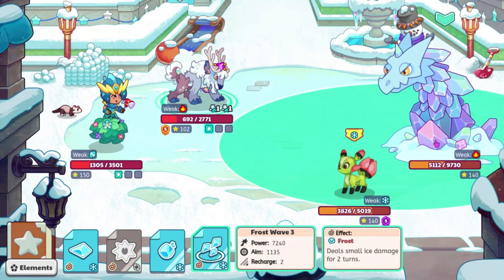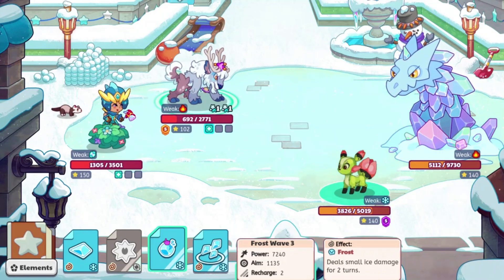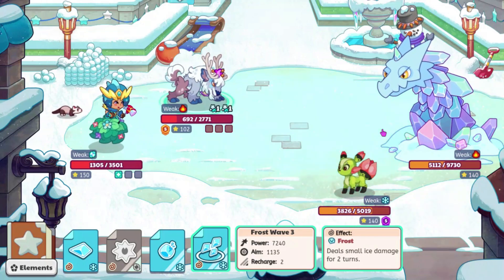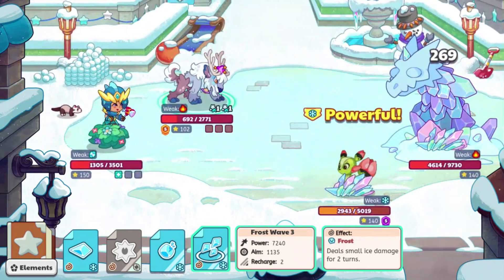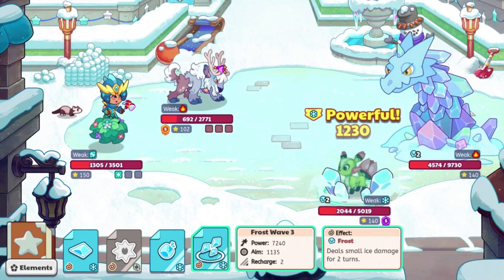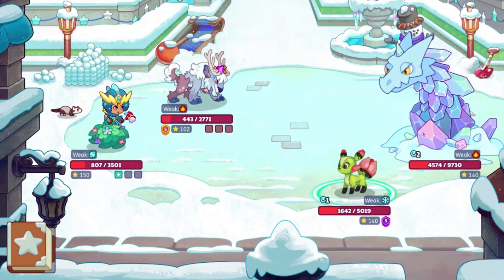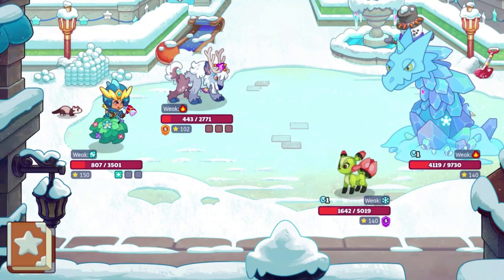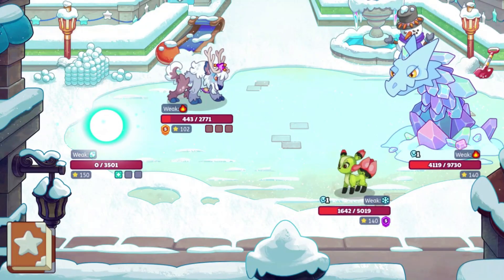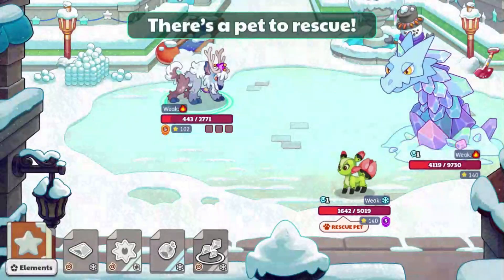Let's go ahead and check this - this does Frost, which deals a small amount of ice damage for two turns, and then this one doesn't have a status effect. Let's go ahead and use Frost right here and see what happens. That's actually a lot of damage. It does affect the Ice Worm - it seems like it was kind of just delayed, or maybe it's after they do an attack.